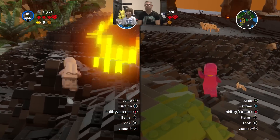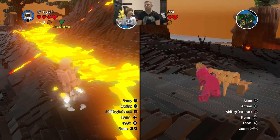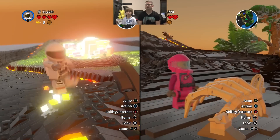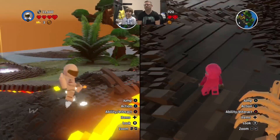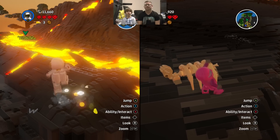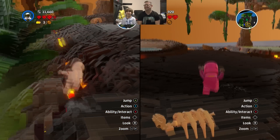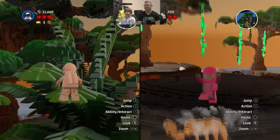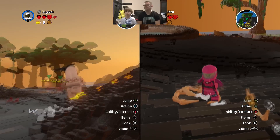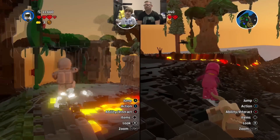I guess you can't stand on lava, right? Did you stand on it? No — look what you can do! Look what you can do, daddy! That's nice, I need to try it. I destroyed this! You should check out that meteorite crash site — there's bound to be something useful there.